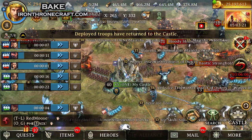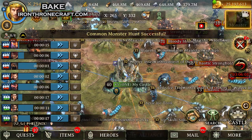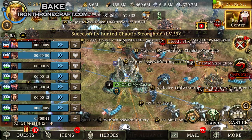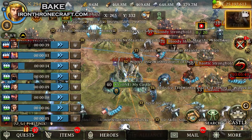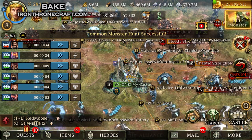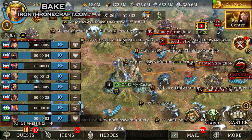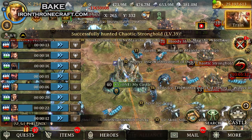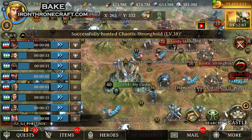Elite level 45 monsters also give really good points. One way you can get a ton of points for your kingdom is sitting on piles all day long, gathering food, auto-hunting, or manually hunting for all these strongholds and monsters. There are a lot of Blood Moons where the kingdom with the most people wins because they're all spamming killing chaotic strongholds, bloody strongholds, and monsters. You want to be careful when hitting bloody strongholds because you cannot be shielded when you do so.